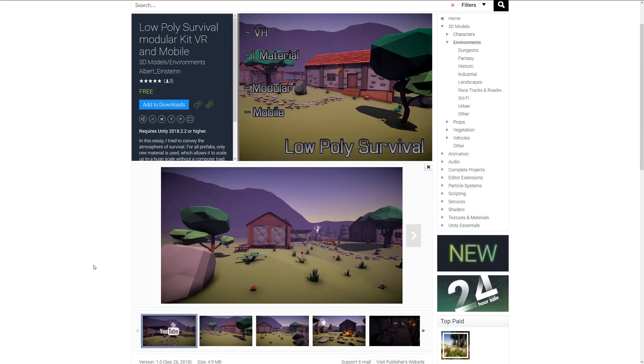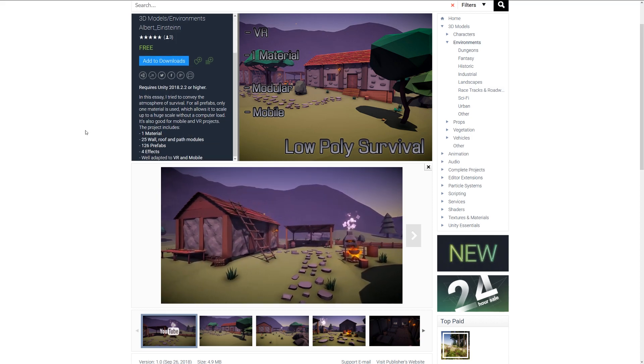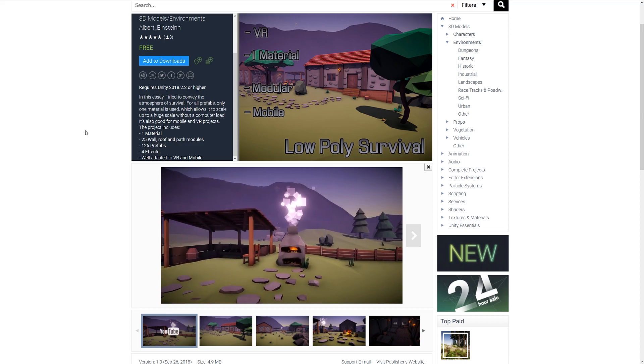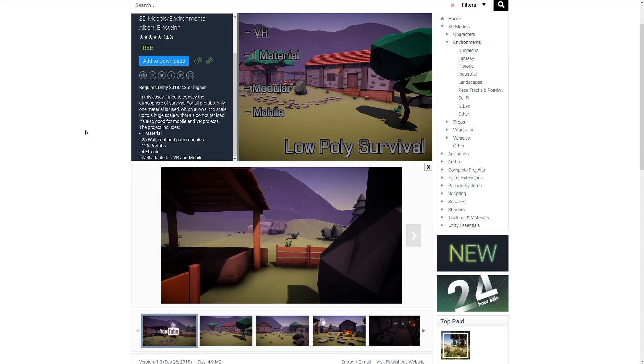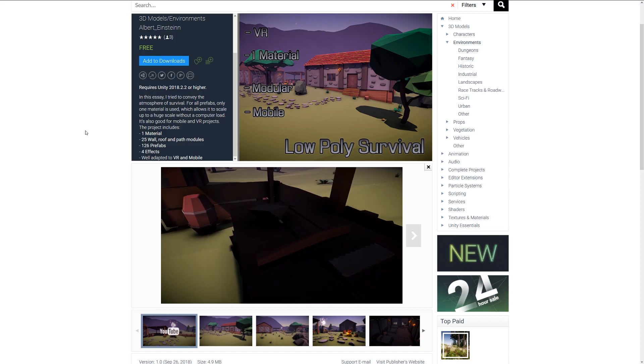The next one is the Low Poly Survival Modular VR and Mobile Kit. It's a selection of walls, roofs, and paths with 126 prefabs, plus effects and a whole host of different assets including lots of buildings, items, and other content to go along with it.